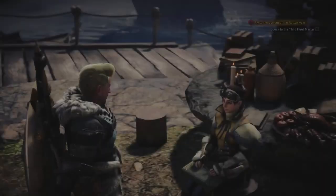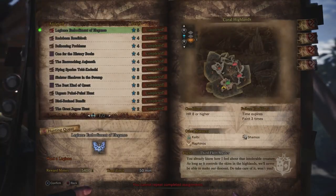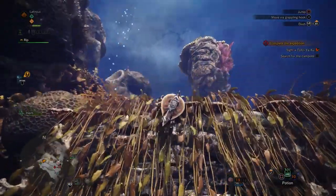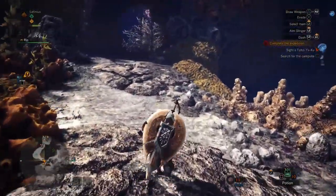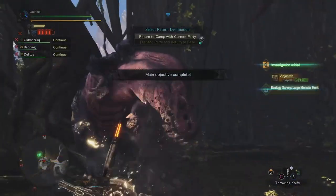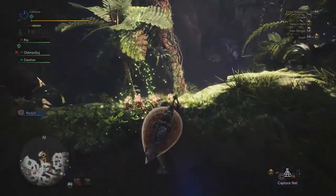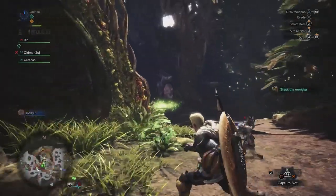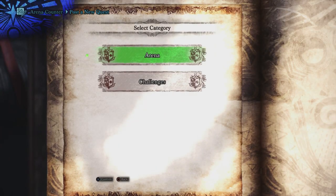Quests are time-limited missions with a fixed goal — hunt a monster, gather something, or kill a number of smaller creatures. They usually allow you 50 minutes and 3 deaths before you fail. There are assigned quests, which further the story and always involve hunting a big creature, and optional quests, which you pick from characters back at base and unlock new canteen ingredients, gadgets, and more. Expeditions are not time-limited — you just head out into one of the environments and explore freely, hunting big monsters, finding new base camps, or gathering plants, fish, and ores for crafting. Investigations are optional goals for your expeditions that offer better rewards. You can't repeat story quests, so if you want to farm a monster like Anjanath, check optional missions, browse investigations at the resource center, or go on an expedition — though that last option won't give bonus rewards. You can also fight any monster in the arena, accessible from the gathering hall at the top of the base.